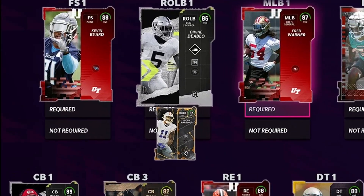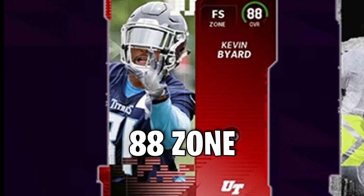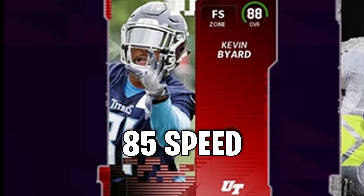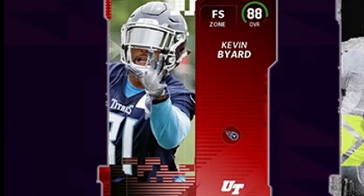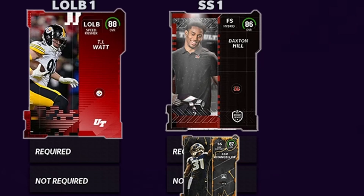Going over to free safety, we got Kevin Byard. He's got 88 zone coverage and 85 speed — he's going to be a nice little ball hawk back there. Not a great user, but decent for free safety. You could also go with Daxton Hill, who I put at strong safety — 86 speed, six foot, not a bad user. If you pre-ordered by July 22nd, you could get Cam Chancellor there instead, who is an absolute stud and always very, very good.